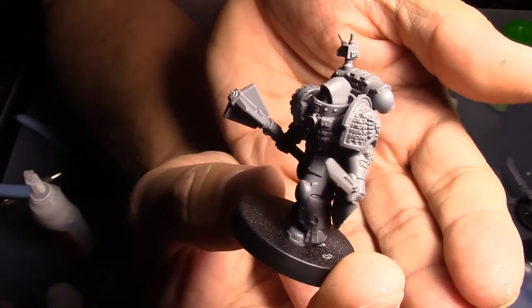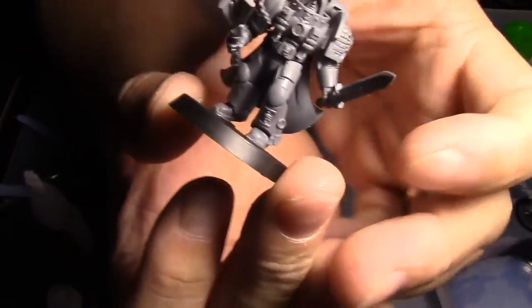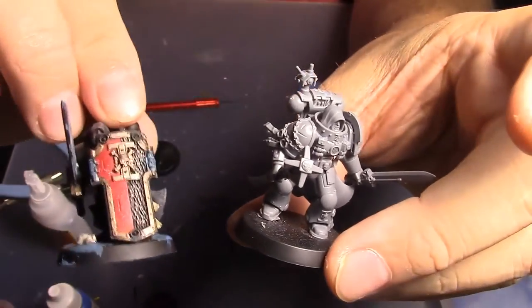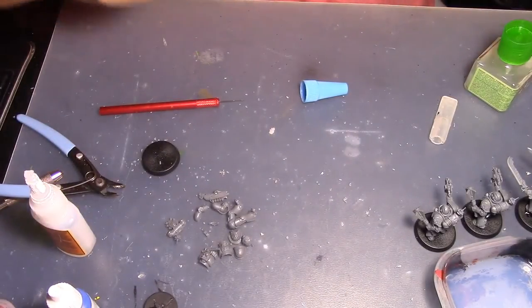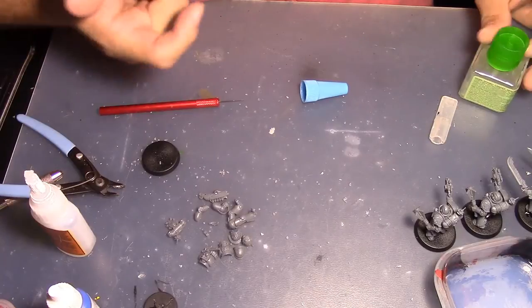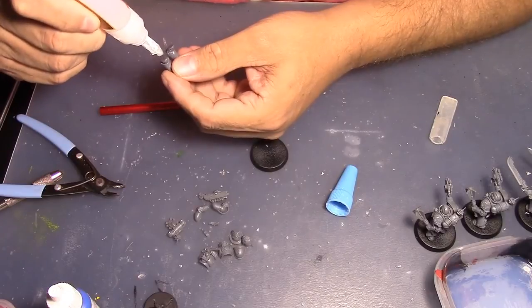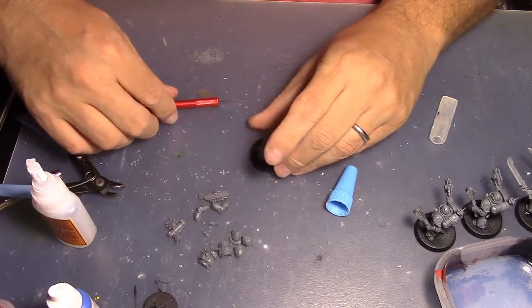There he is — Black Shield, power sword, power maul, the regular Black Shield stuff. I didn't have any more Grey Knight bits to give him the cloaky look like this other Black Shield I did, who has more of a cloak in the front, power sword, and a shield. A lot of people aren't doing shields on their Black Shields because they want the extra attack bonuses. But that guy is designed as a protector — if the unit gets into combat, he's there to be the one guy that really helps that unit have a chance in close combat.